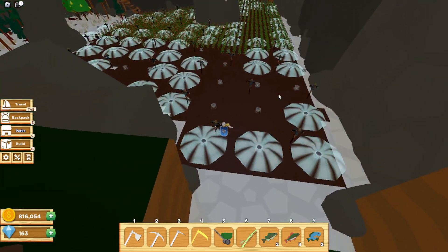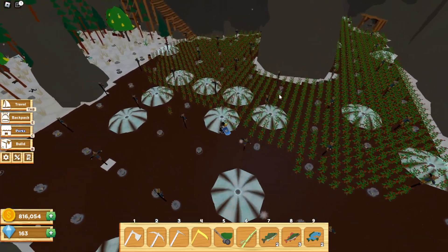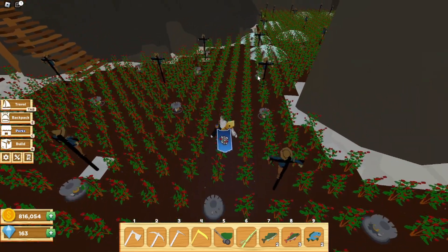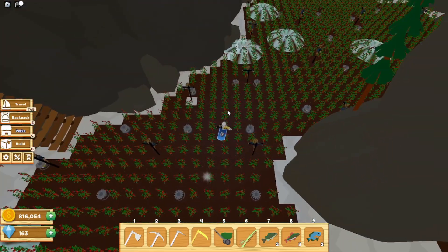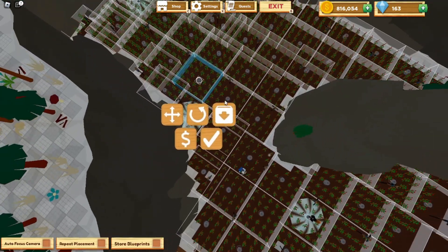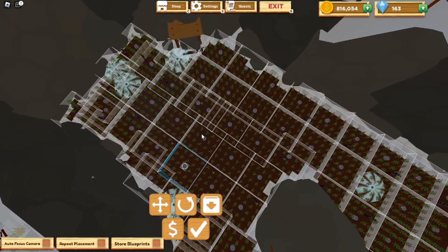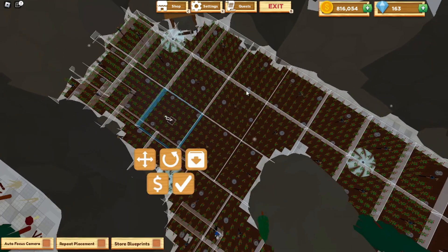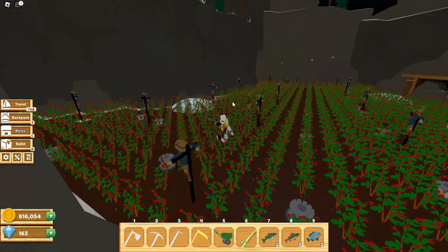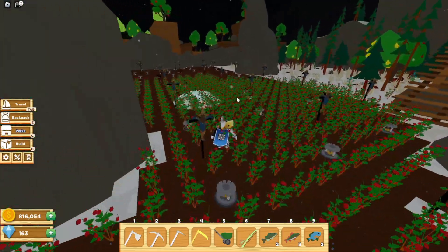Here is what mine looks like right now. I currently have someone harvesting this so that's why half of it's gone. But as you can see, I basically have it so that it's scarecrows, sprinklers, and then cropland. If I click on one of these, you can see the sprinklers fill up every possible spot with farmland, and the scarecrows also fill up every single spot.